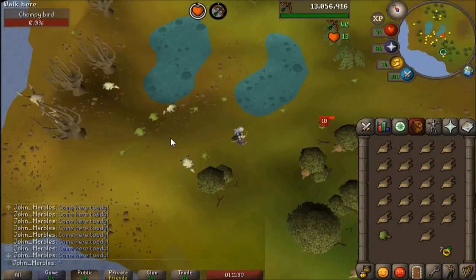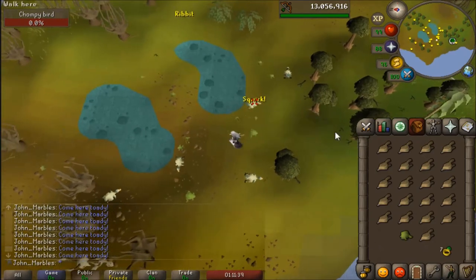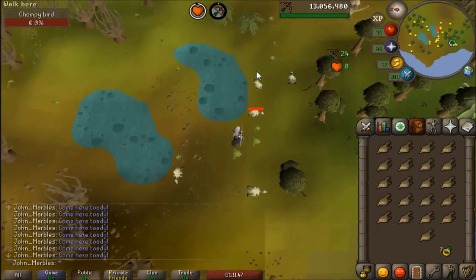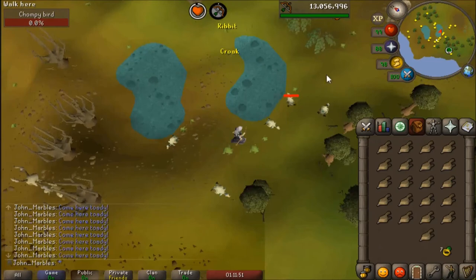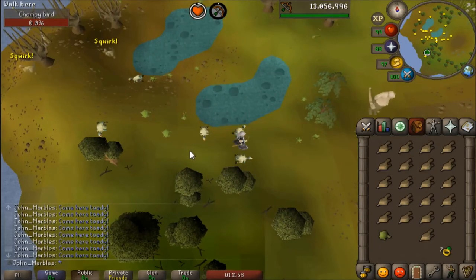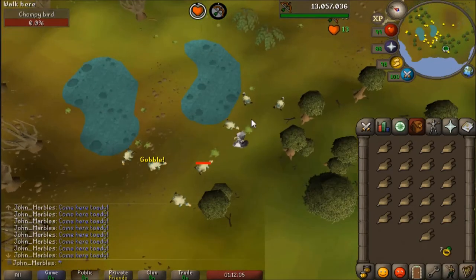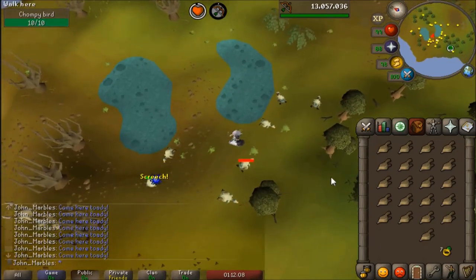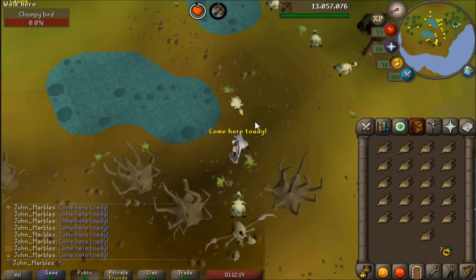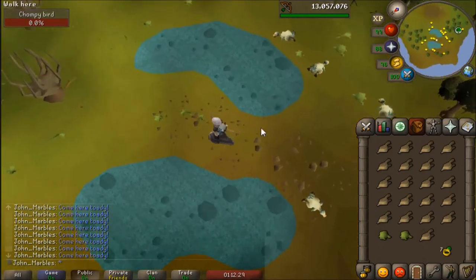I decided to set a timer for an hour and go ham on it. I managed to get about 215 chompy bird kills in one hour — seems decent to me. It's really just a handful of hours to get this thing done. On one hand it's kind of lame spending four hours killing chompy birds, but if you split it up — like getting your free ogre arrows every day from the hard diary — you could do this easy over time. Once you get a thousand, you're done and you've got another elite diary done. I don't think I'm going to come back here for the pet, though the pet is pretty easy to get compared to others. I'm not too pet crazy.